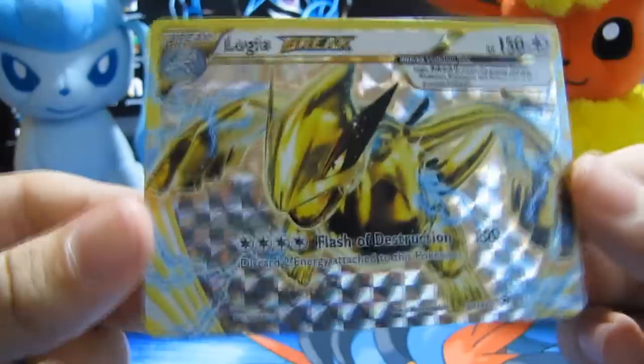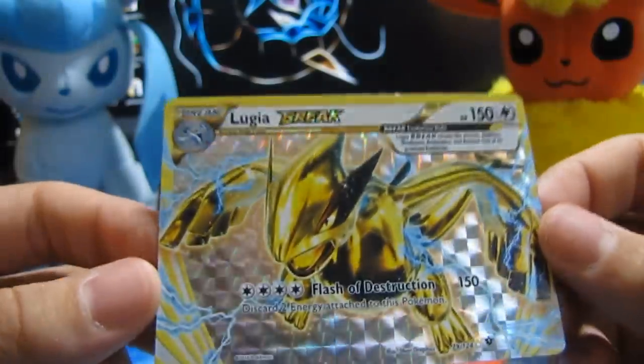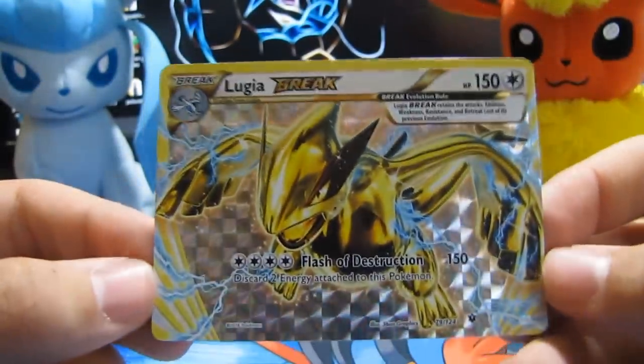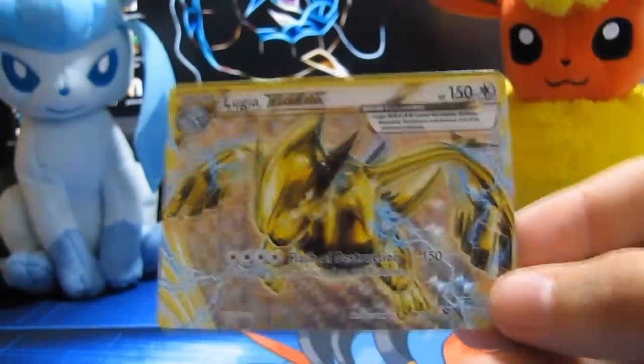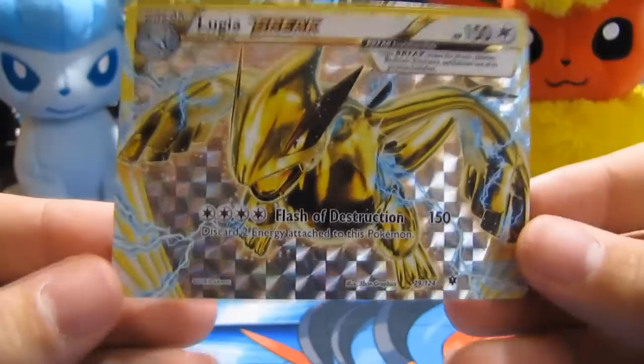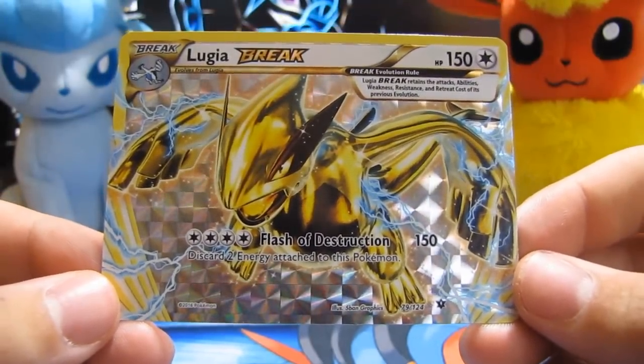Let's just go ahead and check out the card that we already got, guys. We got a Break Lugia, which is a new card to my set. That's worth the $5 I spent on this entire thing getting that. Remember these are $1 each and you get them at Dollar Tree. So if your town has a Dollar Tree, go check that out — it's awesome. The cards go really fast, so go there and get yours now.